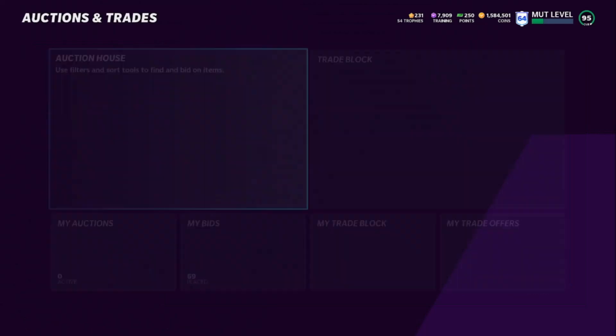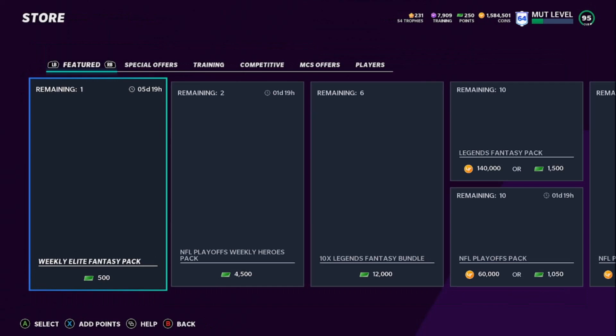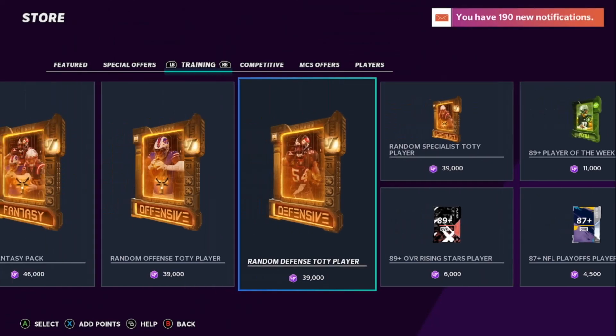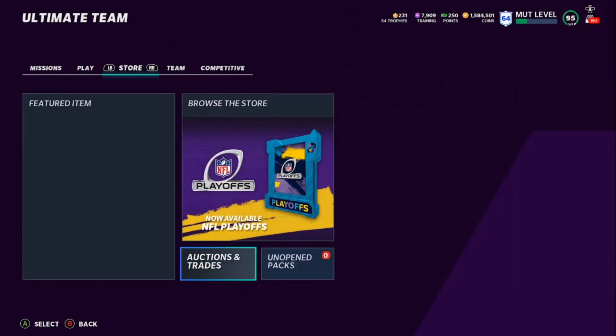The key thing is you bought those six 91s for 36k and got 42,000 training. When you come over to the store with 42,000 training, you only spend 39,000 training to get a random Team of the Year — a random offense, defense, or specialist. So you have 3,000 training left over, plus about 5,000 coins profit. It's all about training right now — it's Saturday, and hopefully another wave is coming.